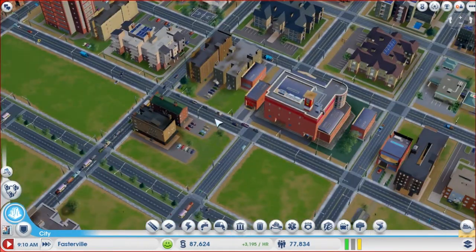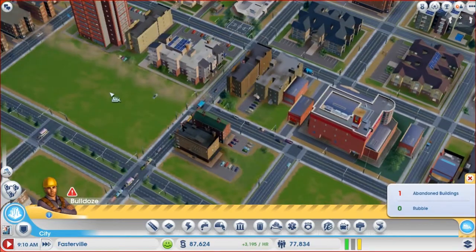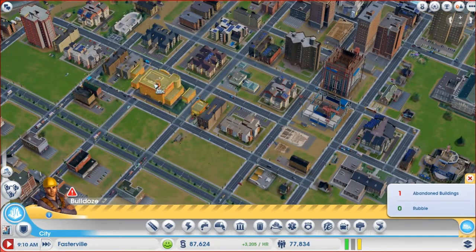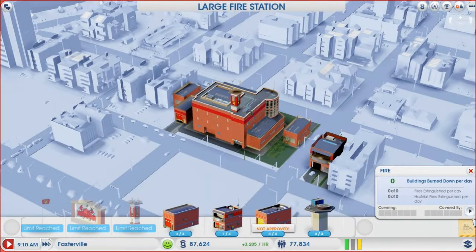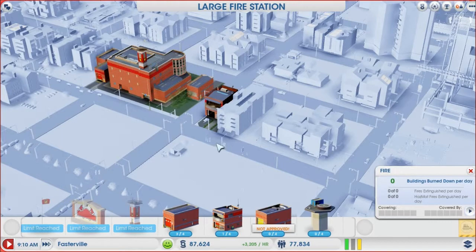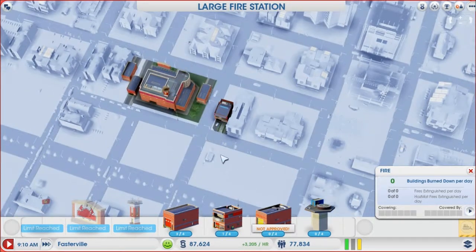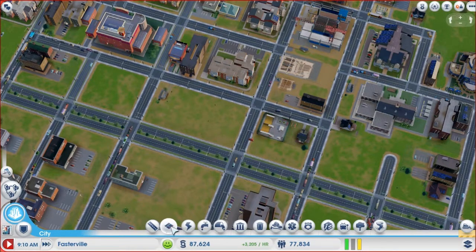Oh no — darn it. Okay, we're at least going to do this road. And then when I get some more money, if I remind myself, I'm going to come back and bulldoze the fire station and move it to like here. And then residential will have this whole big square. How can I be... I need to edit the fire station because I have to get rid of the one fire truck. I just might have to wait on this — let me look at the zones again.